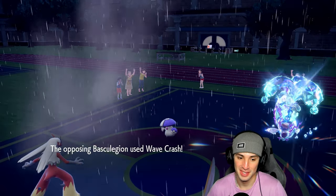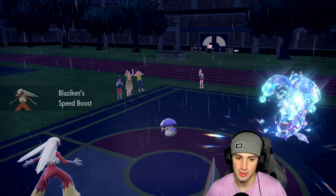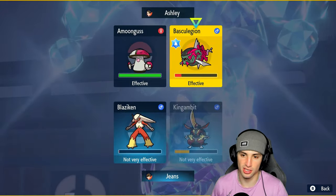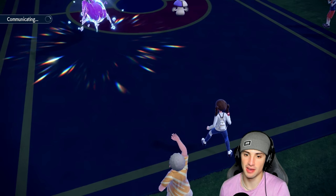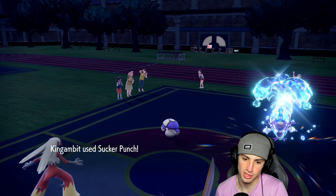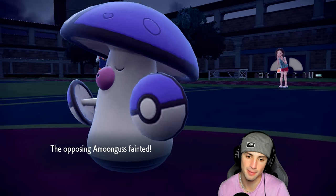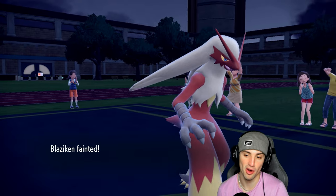He ends up protecting the Amoonguss, so I get to keep my Kingambit. I can go into Flare Blitz here — and if I want I can just Sucker Punch. Could go into Rage Powder but I don't mind the Sucker Punch. We still have Dragapult in the back end, faster than everybody on the field. Dragon Darts can fly. There goes Rage Powder — no big deal because Flare Blitz is going to KO the Amoonguss, recoil is going to KO Blaziken, and Basculegion KOs Kingambit — it turns into a 1v1. I've still got it in the bag though.